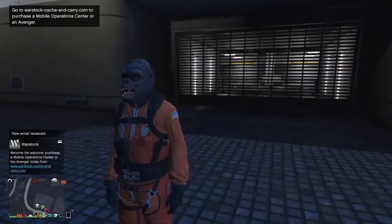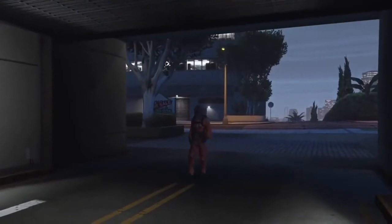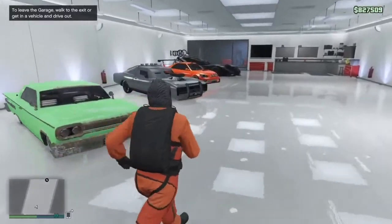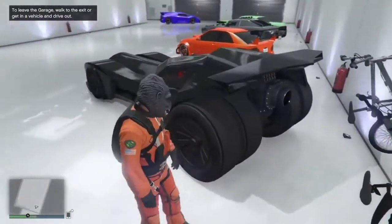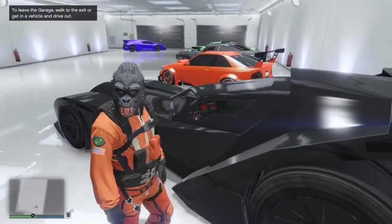When you get back to your garage, just go inside. As you can see, the Vigilante was duplicated — it's still in your Mobile Operations Center and also in your garage. That means you can go back to your MOC and sell the duplicate of the Vigilante.